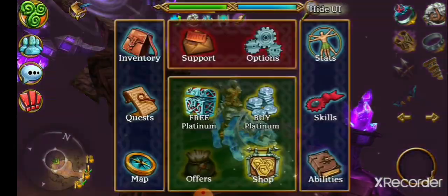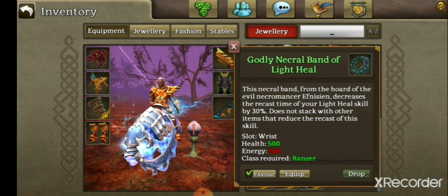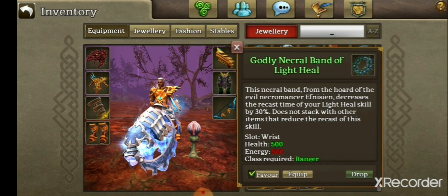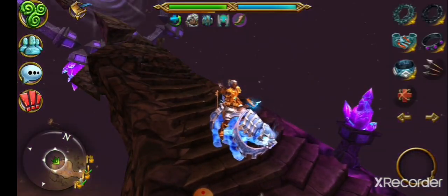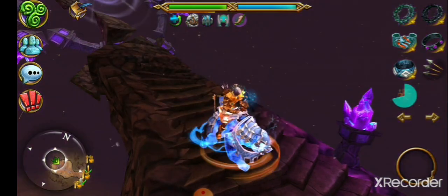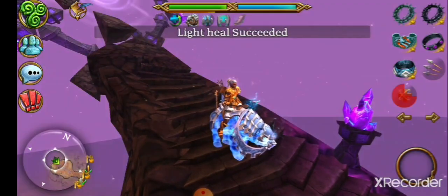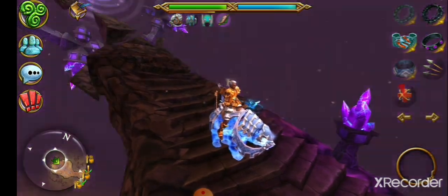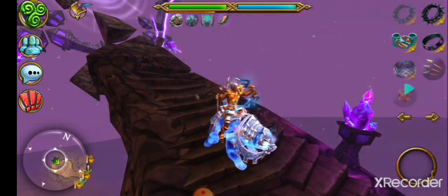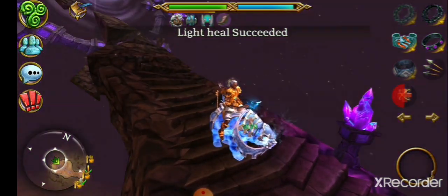We also have something called a CD swap, or CD, which stands for cooldown. These are used to reduce the speed at which your skill comes back. When you use any skill — let's go to Light Heal — you'll notice it cools down. That red bar and how quickly it comes down — that is CD swap. When you use your CD swap gear, you'll notice it goes down a lot quicker.